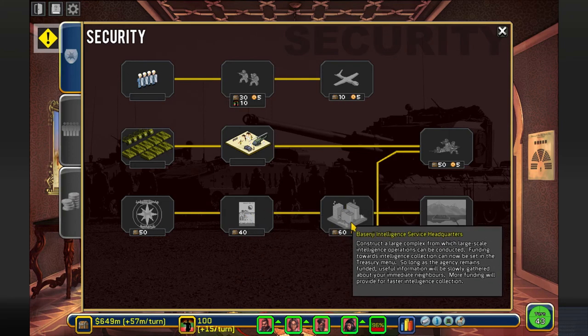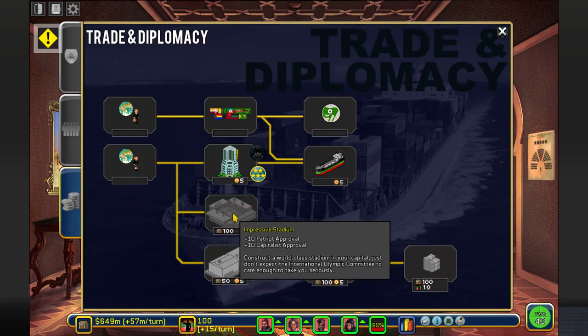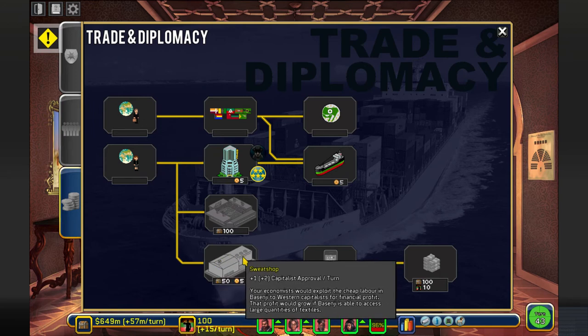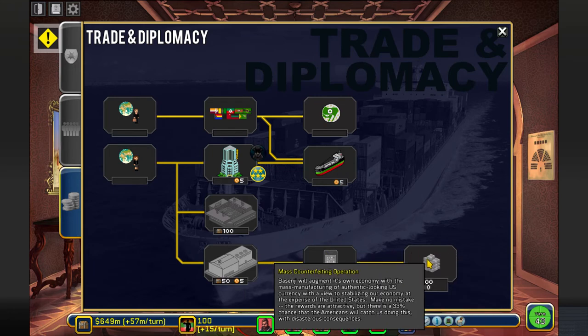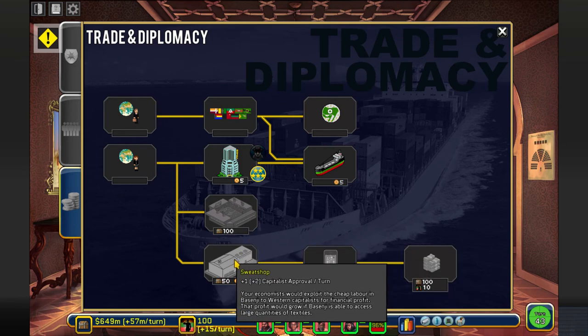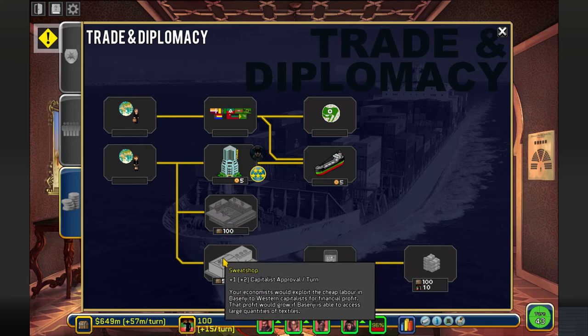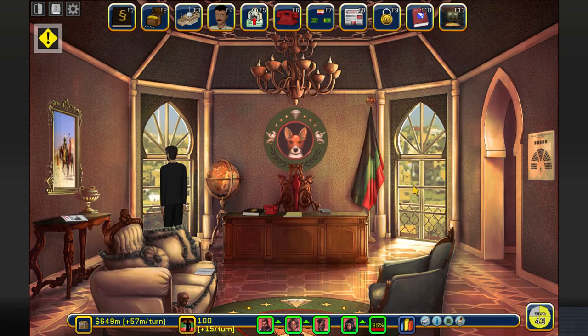Do I want to spend money here? These are only money drains. Plus one capitalist per turn, plus two if I have that thing over there. However, there's a negative effect on our relations. Why not - five million per turn for capitalist approval. Sweet shops are bad, so let's enter.